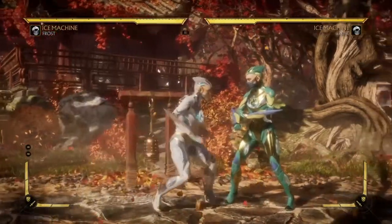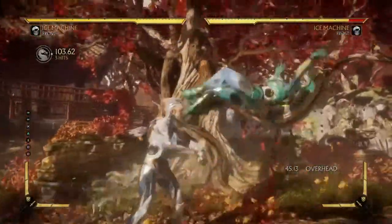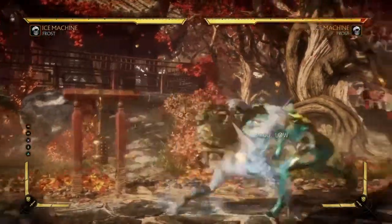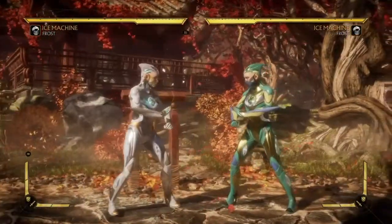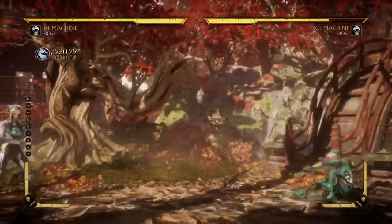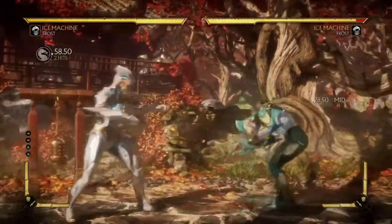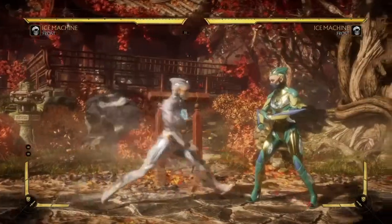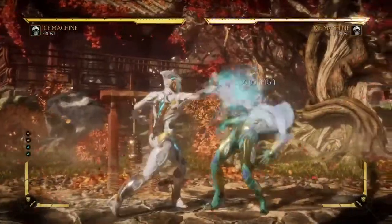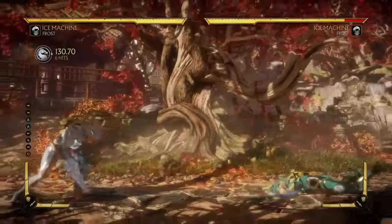Another string you should be using is Back 3-2 Down 1. The problem with this string is that it's unsafe, so you want to hit confirm it. Basically, if you see the opponent blocking, you just do Back 3-2. If your opponent doesn't block, you go into the full string and get a full combo off it. Another string you want to be using is 2-2, which is plus-5 on block. Sadly you cannot hit confirm it into Down Back 4 because it won't reach, but you can hit confirm into other options.